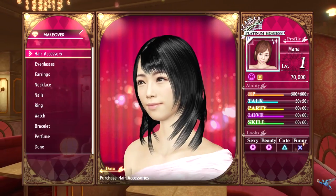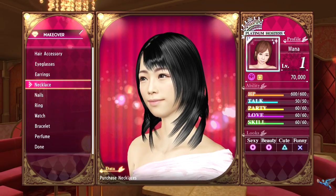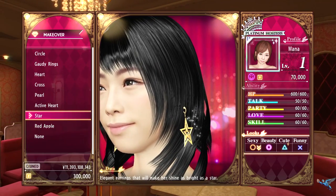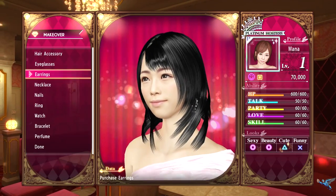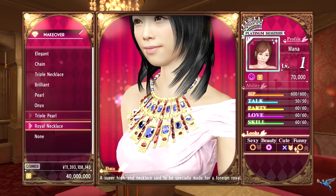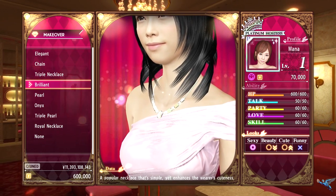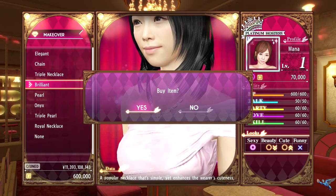I tried to even it out with my Platinum Hostesses — I'd have one that's good at sexy and beauty, and the next one would be cute and funny. I want them to have two main stats and then a third good stat, and one will normally be an axe as well. When you have six of them you've got girls filling every single gap in your stats bar, so that's why it's really good.